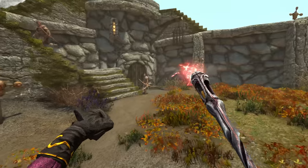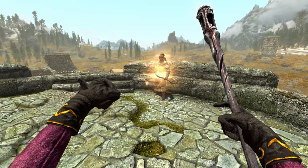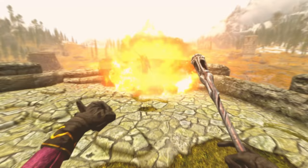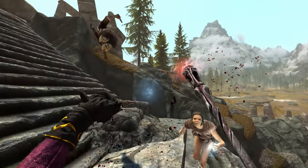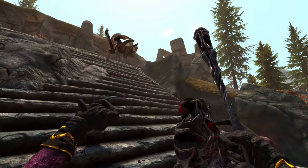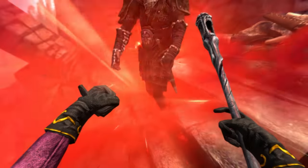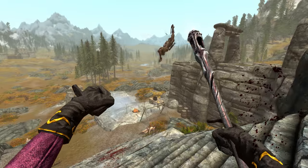I experienced 2 WTF moments while using the staff that had effects not listed. Firstly, an enemy suddenly took flight and was floating around shooting me with arrows — he gained this Super Saiyan power only after being transformed into a Mudcrab and then turning back. I'm sure it's just a bug, but one I've never seen before at any point in Skyrim.